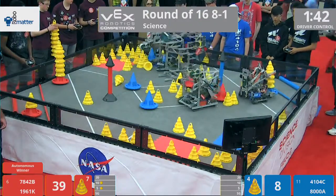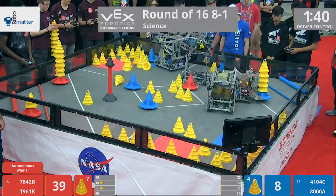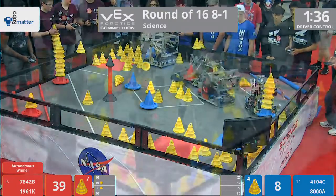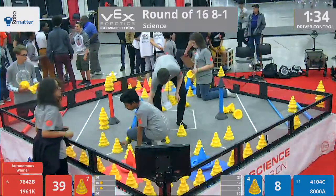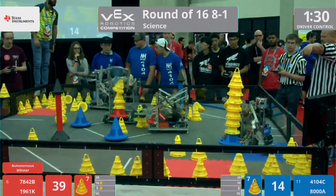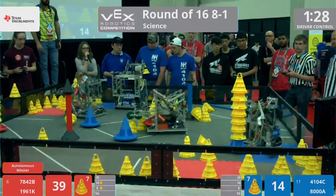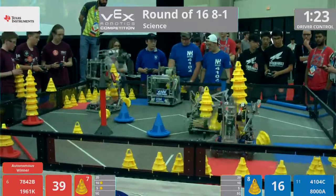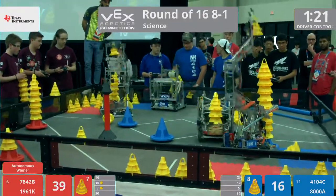8000A taking their mobile goal, adding some cones onto it — not satisfied with that height. 78-42B collecting those cones in the middle of the field, as is 1961K. 41-0C grabbing those match loads, and up their stack goes.